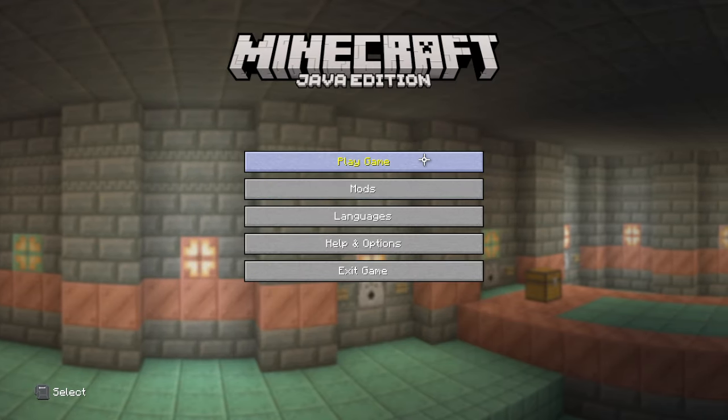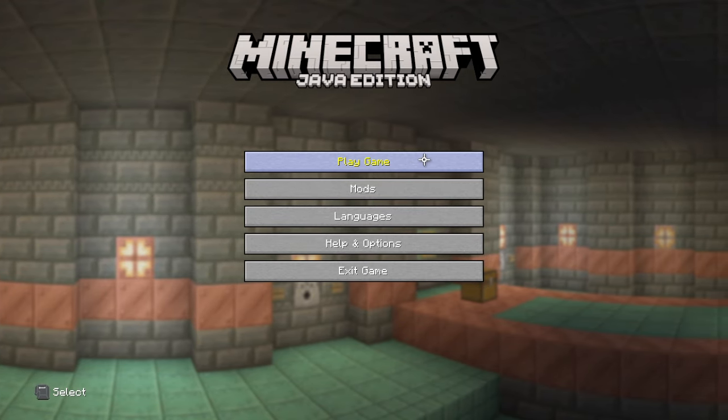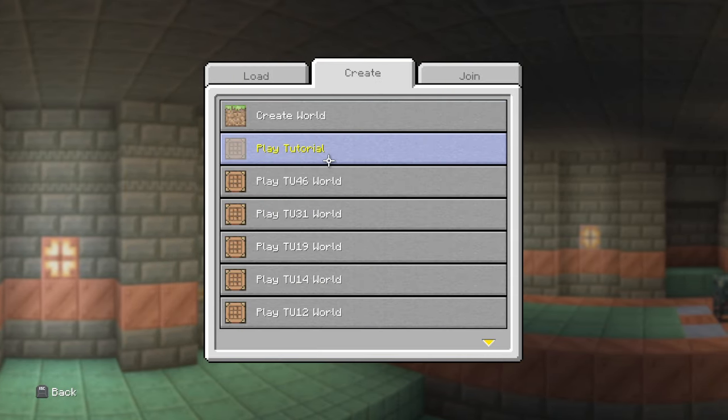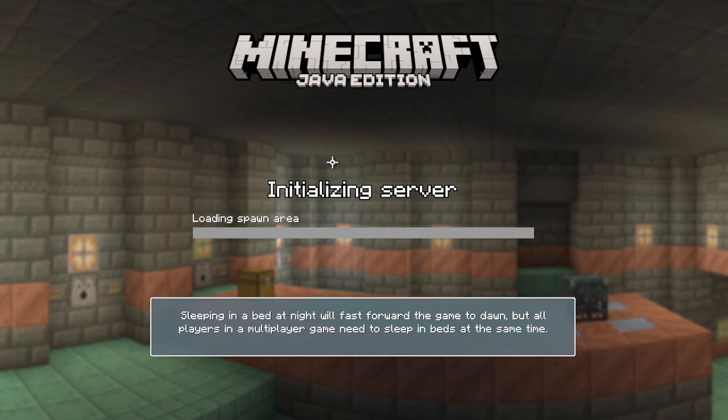There's a play tutorial world button, which is cool. I didn't know they had all of the worlds in here. They had a tutorial world to introduce new people to Minecraft. That's really cool — I think it should officially come back, but I don't think that'll ever happen. Let's play it though — let's play the tutorial. This looks so good.